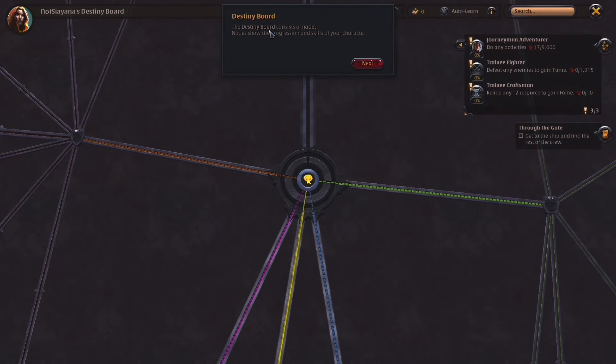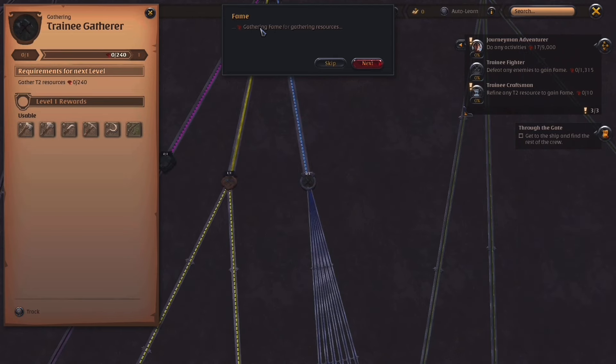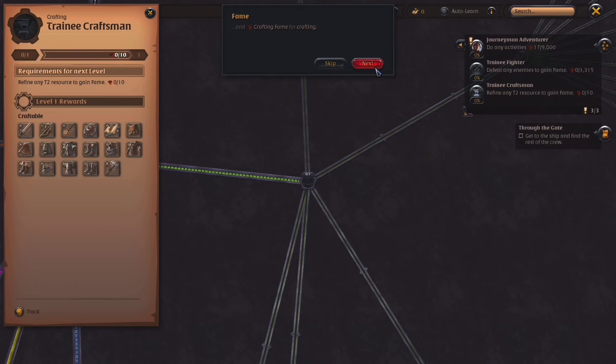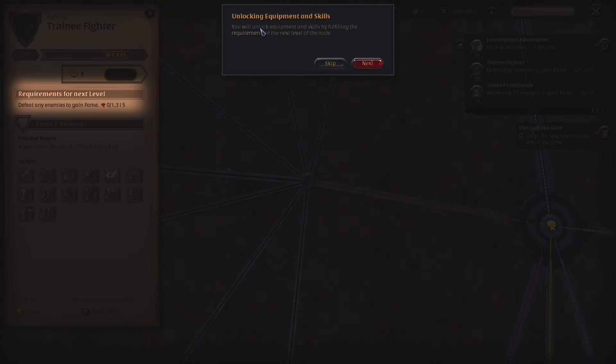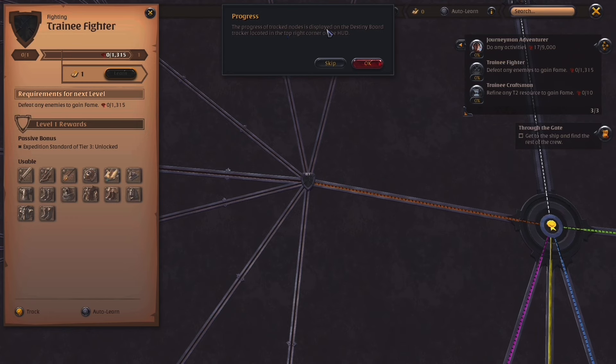What's this? The destiny board consists of nodes. Nodes show the progression and skills of your character. Unlock nodes by gaining fame — there is combat fame earned by defeating enemies, fighter fame, gathering fame for gathering resources, and crafting fame for crafting. Details can be viewed by selecting a node. You unlock equipment and skills by fulfilling the requirements for the next level of the node. You can also follow the progress of a specific node by toggling track — the progress of tracked nodes is displayed on the destiny board tracker in the top right corner of the HUD.